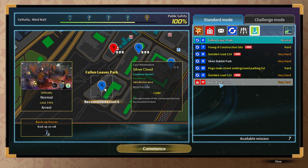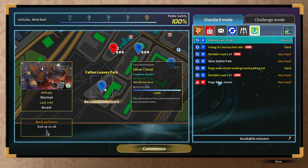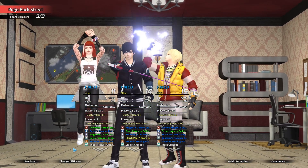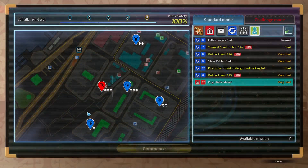Mission control to Major Tom - Pugo Backstreet, and that's a story mission. We're doing this.